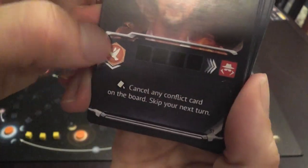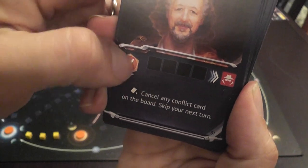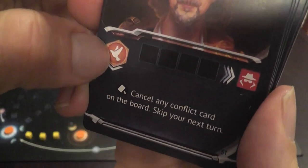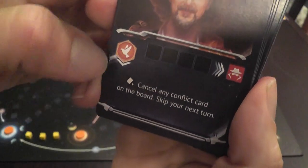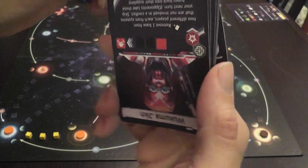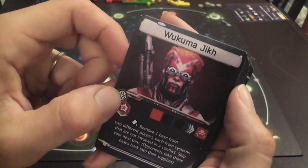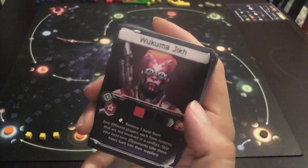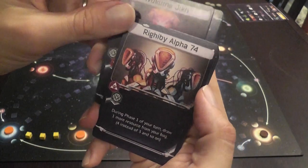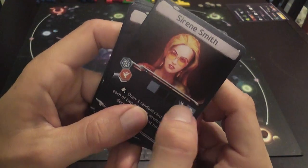Leaders also have abilities you can use if you control the symbols indicated on them. For example, if you have the right symbol you might be able to discard any conflict card on the board. Some leader abilities require discarding the card to use. Most of what leaders do is steal cards from opponents when you fill their tracks.